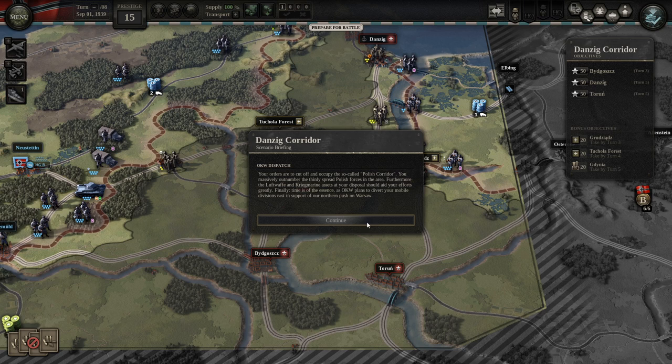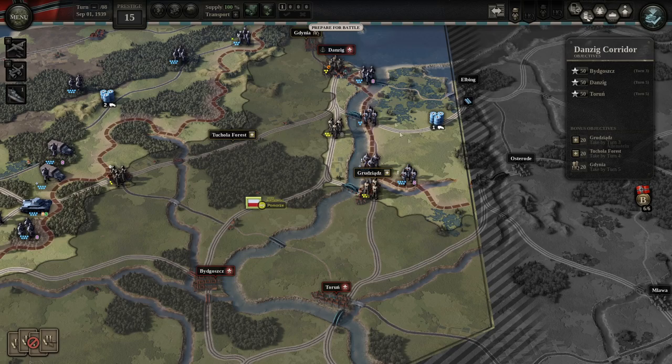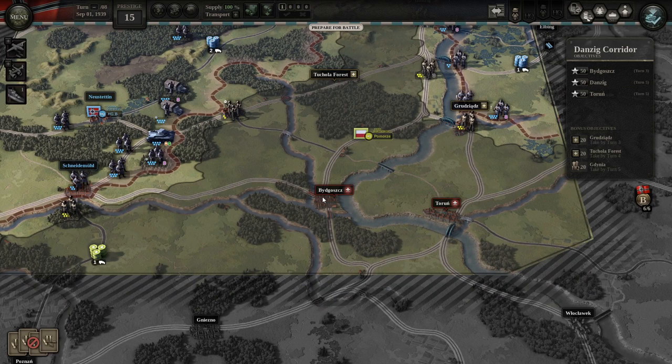OKW Dispatch: your orders are to cut off and occupy the so-called Polish Corridor. You massively outnumber the thinly spread Polish forces in the area. The Luftwaffe and Kriegsmarine assets are at your disposal. Time is of the essence — OKW plans to divert your mobile divisions east to support the northern push on Warsaw. This is a very small map. Eastern Prussia is over here, Danzig is in the middle. We have three objectives: take Danzig by turn 5 for major victory, Bydgoszcz by turn 3, and Torun by turn 5.